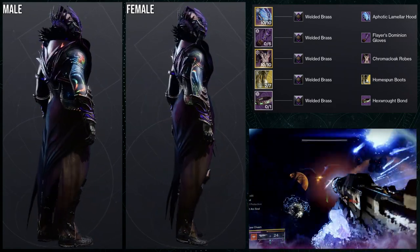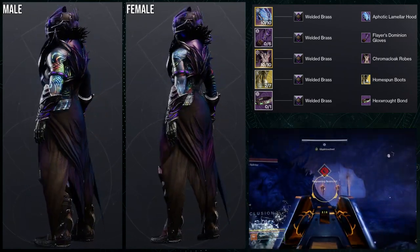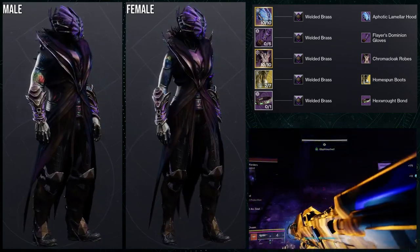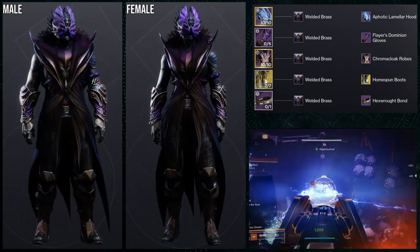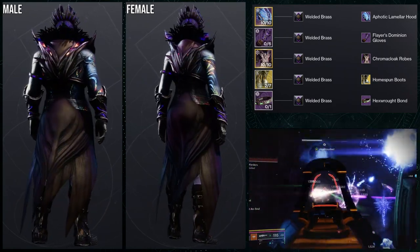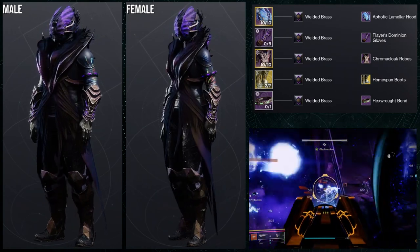This set is actually the reason I made Chroma Cloak sets for all classes — I figured if I could use the chest piece for the Warlock in another set, I could make a video for all classes. The helmet ended up being the specific piece I used for that. The Boots of the Assembler with the Homespun ornament is a weird choice, but it doesn't look bad. There aren't a lot of armor pieces here since the chest gives more of a cloth feel.